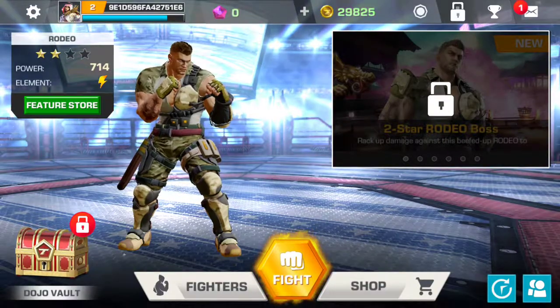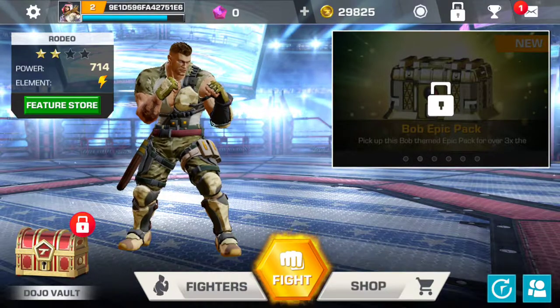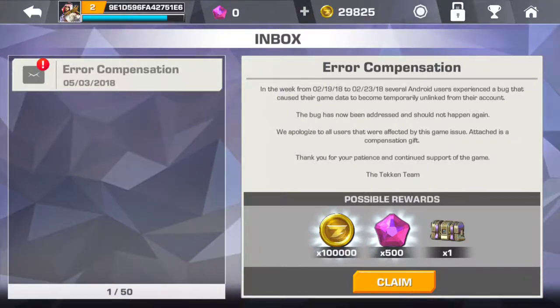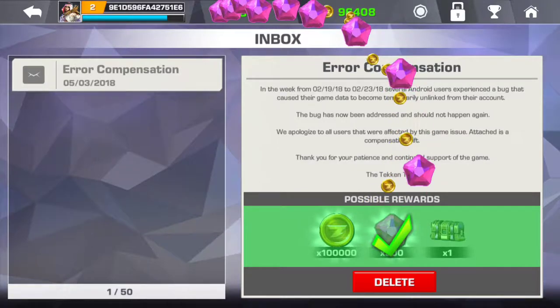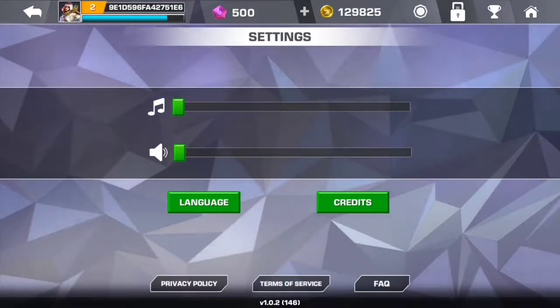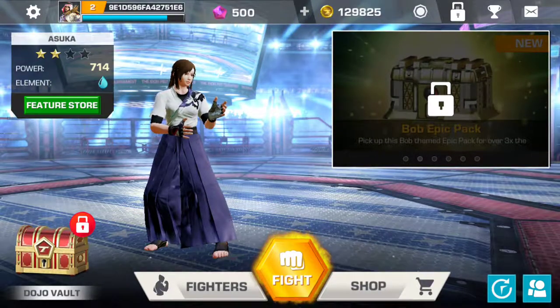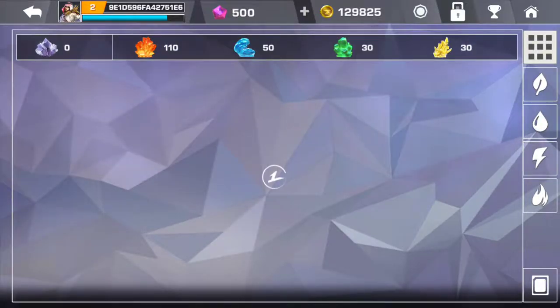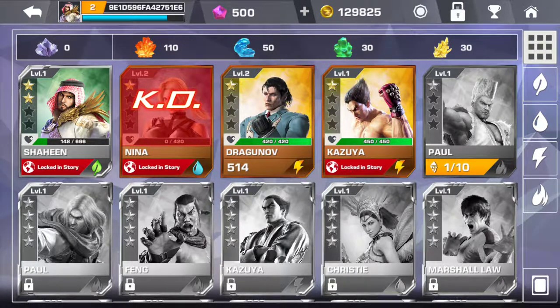Once you get into the game, there's a couple of different modes. The one I've been playing is the story mode. You get a couple of characters and then battle your way to level them up and get new characters along the way while defeating enemies. You also get a messaging system, which is pretty standard. Settings menu is pretty straightforward with the usual menu stuff. You can also check out your fighters and upgrade them if there are any upgrades available.